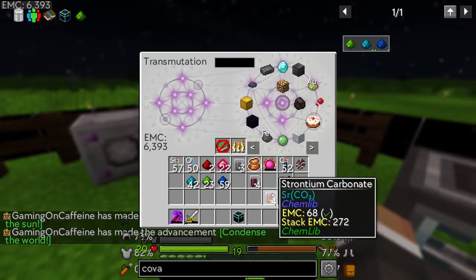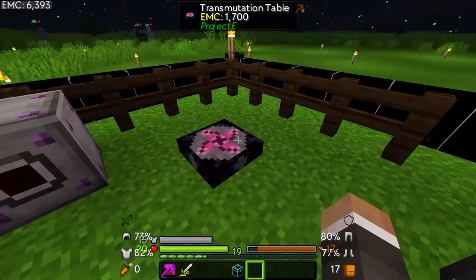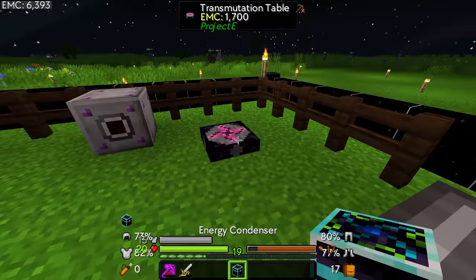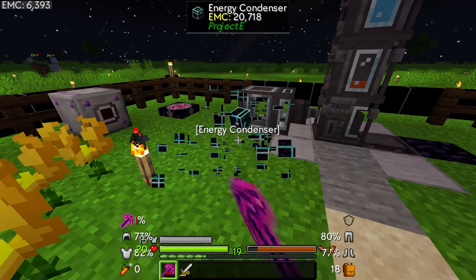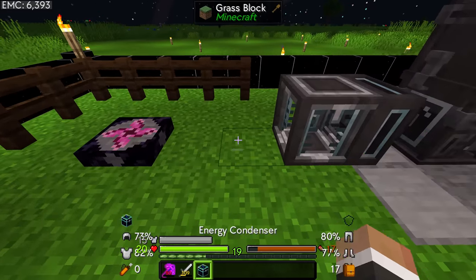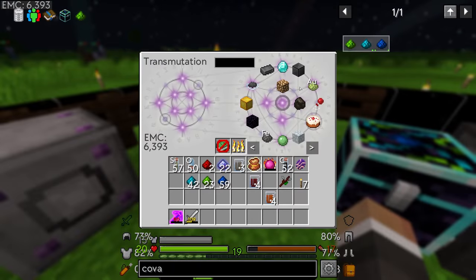Let's craft the alchemical chest, teach the system just in case we need another one in the future, and then finally craft our energy condenser. Going forward we can make as many energy condensers as we like. The super nifty thing about the energy condenser is that by default you can't pump items into the transmutation table — if you put a hopper down it just won't feed items in — however the energy condenser can have items pumped into it.